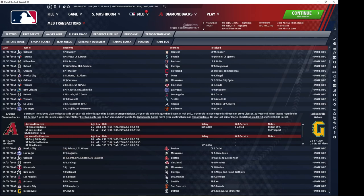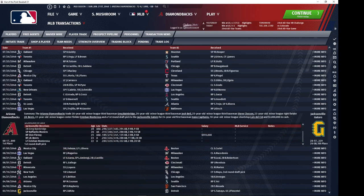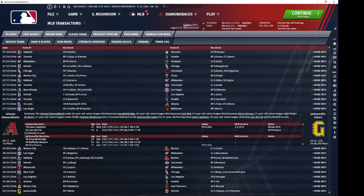We also got that first baseman. We gave up a worthless third base prospect, some random pitching prospects who clearly didn't pan out, and a first round draft pick for Del Cid.